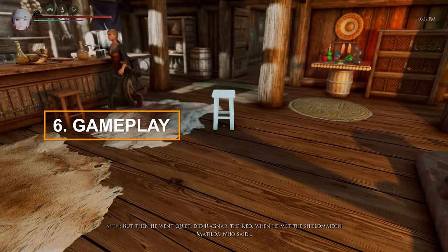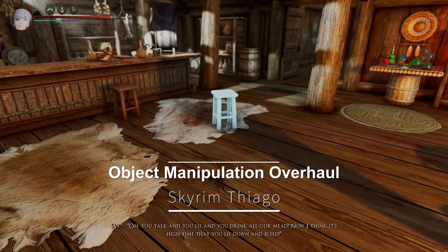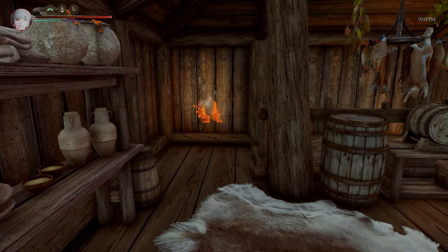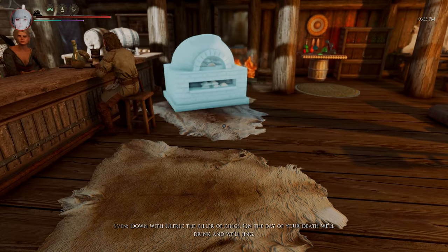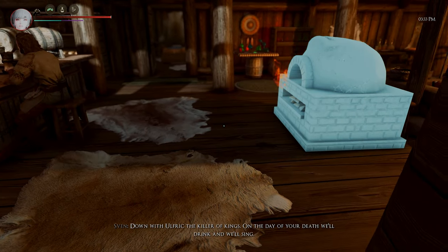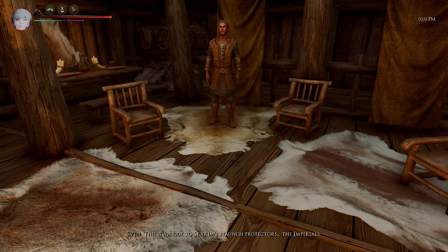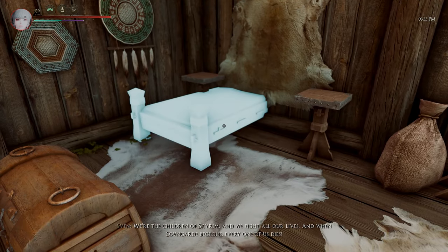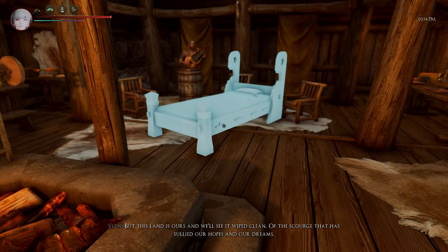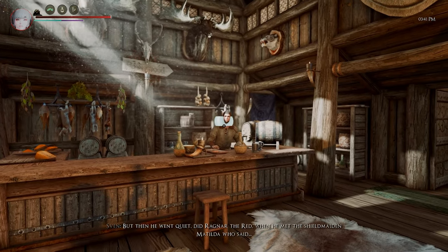Now we're going to introduce mods related to gameplay. First up is the Object Manipulation Overhaul. This mod enhances the way items are moved in Skyrim. With this mod, you can change the position of items using a configurable key, and move or rotate items relative to the cursor. Not only does this mod allow you to move items, but it also enables you to move other objects that were previously immovable, and everything is configurable. Furthermore, this mod provides a simple API developed by Papyrus and SKSE developers that allows items to be selected programmatically.